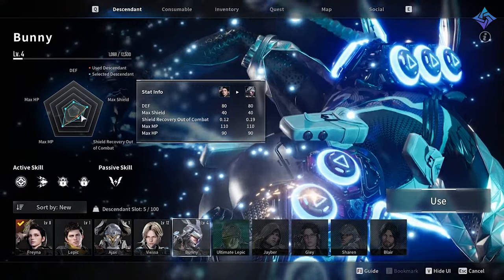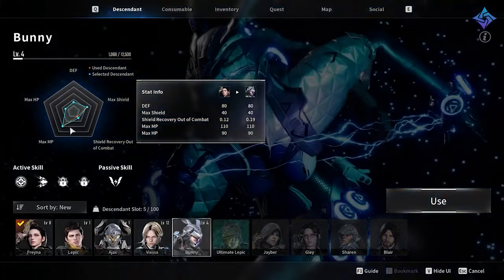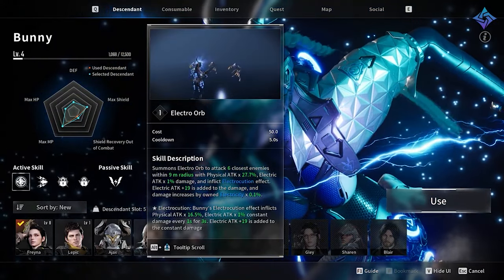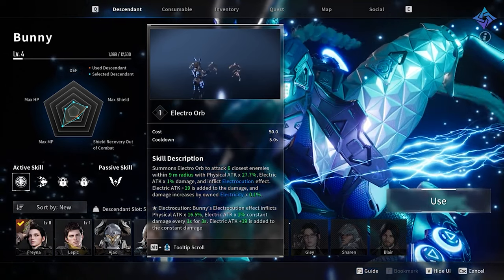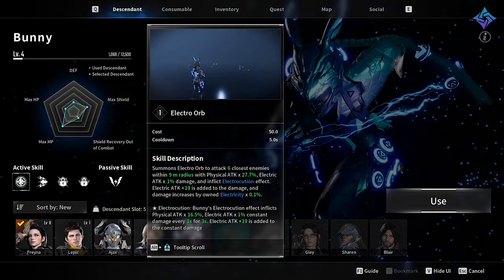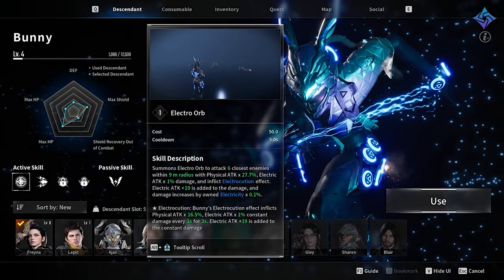Next, let's talk about Bunny — sort of the spokesperson or poster child for this game. Bunny is essentially an energizer rabbit; she is built to be constantly in motion and all her skills require you to be. As you move, you generate electricity which can be used to cast high-damage skills. Her passive allows you to discharge electricity when you land after a double jump. Bunny has a pretty complex kit and requires a little getting used to, but she is a very high-damage character.